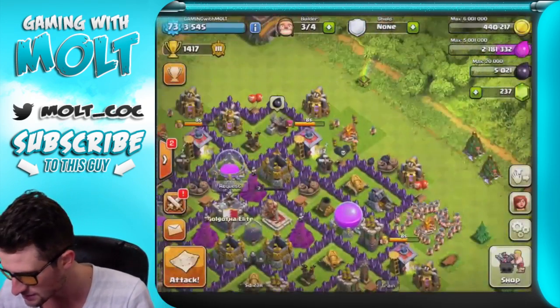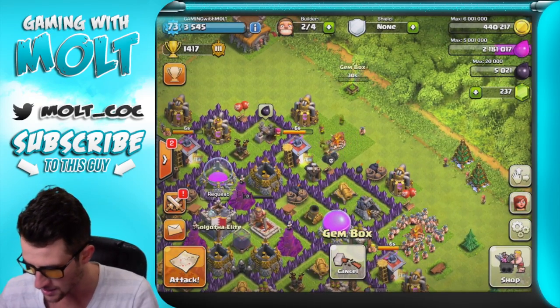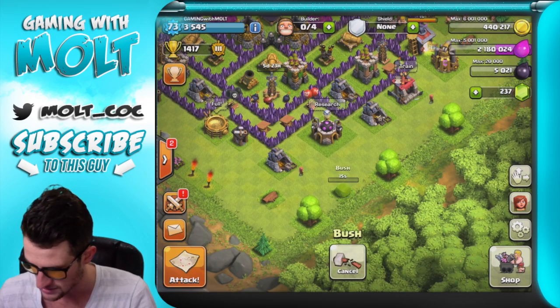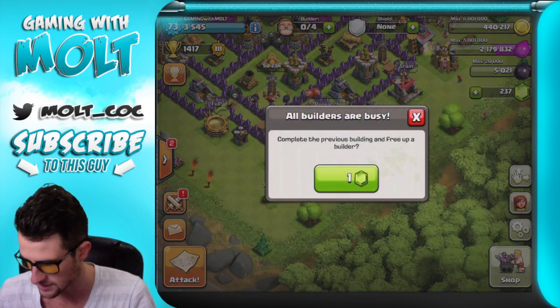I think I saw a gem box — yeah, I did — gem box! So we're gonna go ahead and remove that. Let's get rid of all these bushes. I haven't removed stuff on here in a while.